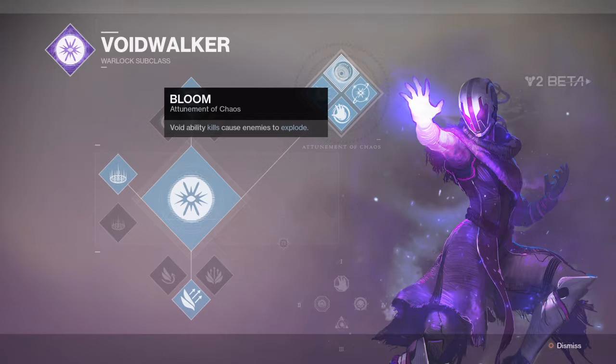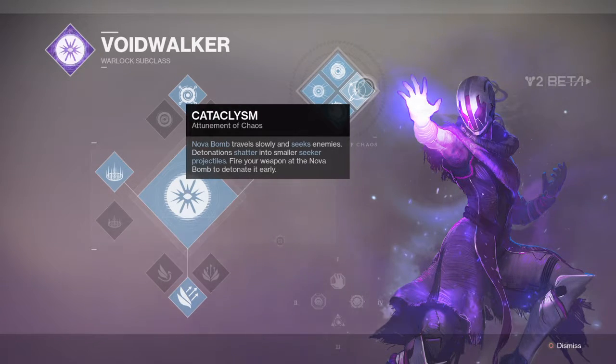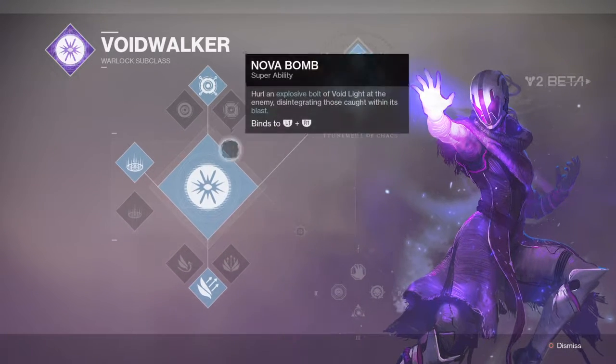Void abilities cause enemies to explode. Cataclysm — Nova Bomb travels slowly and seeks enemies, detonates and shatters into smaller seeker projectiles. Fire your weapon at the Nova Bomb to detonate it early. That's cool. And Tropic Pole — strike an enemy with this melee ability to drain their life force and recharge your grenade.